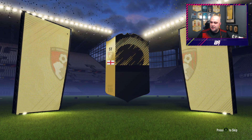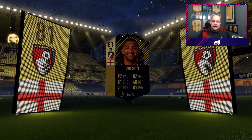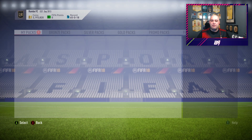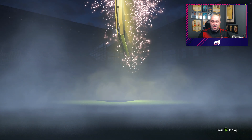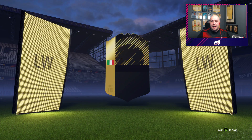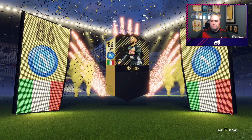English striker - Wilson. 81 rated Wilson. I don't think I've got him already, and we've not got him before, so another in-form. Nine more left to hit a Pogba, N'Golo or a Vidal. They're the money makers this week - the only money makers. I'm only doing this for video purposes; I don't think I'd do this if I was a normal user of the game. Italian left wing - Insigne! We do get the 86 rated beast of Insigne.